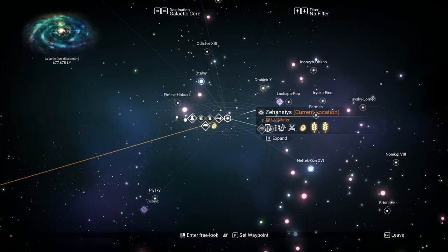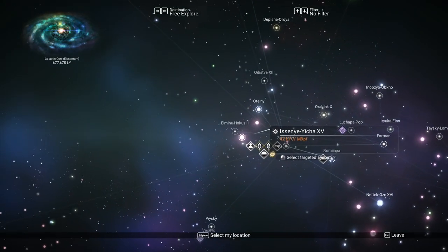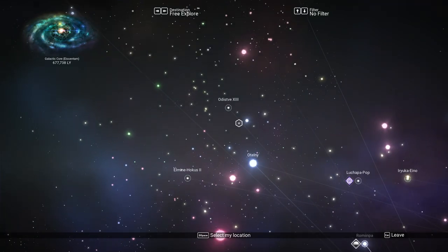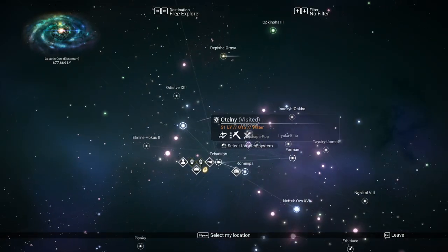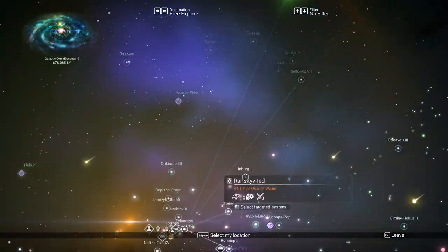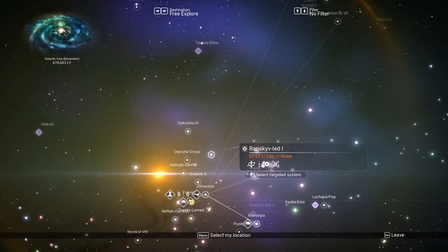Let's take a quick peek at the galaxy map. There are many different systems here. For those of you who don't play very often — you're going to notice a lot of these systems have circles around them. Those are systems you've already visited. I've been looking around in this area for quite a while at all the different systems.